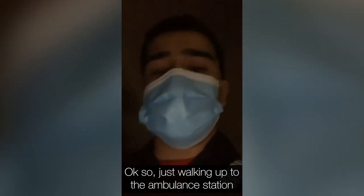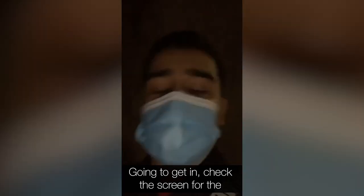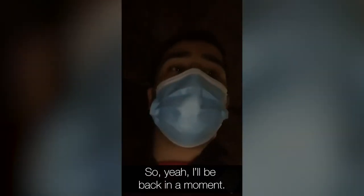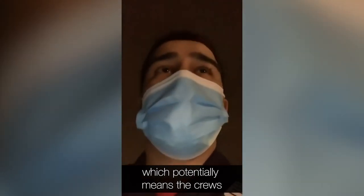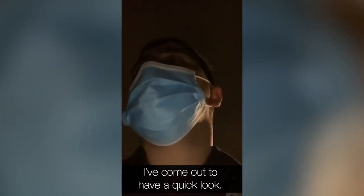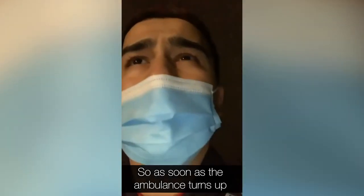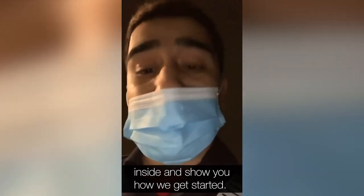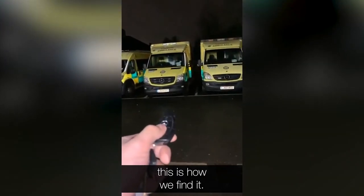Just walking up to the ambulance station now to start the first night shift of two. Going to get in, check the screen for the ambulance I'm on, get the keys, and get on my ambulance. Quick update: the ambulance I've been assigned to isn't here yet, which potentially means the crews that had it before us are still on a job. The ambulance has just got here — this is how we find it. This is Obi, my crewmate. We're going to get the ambulance now and get started.